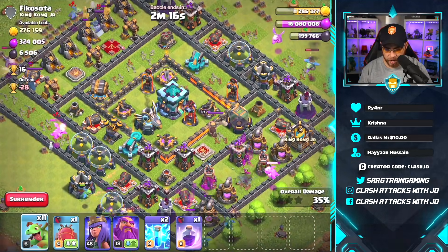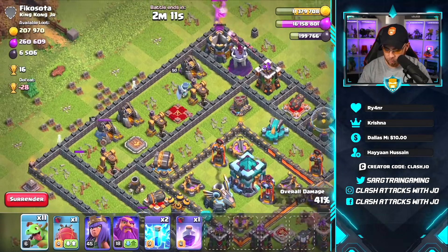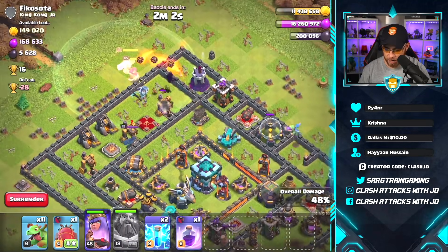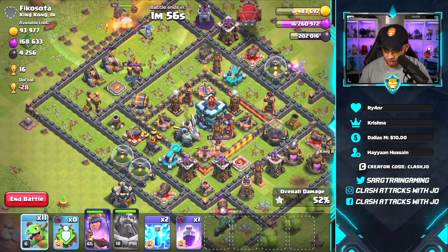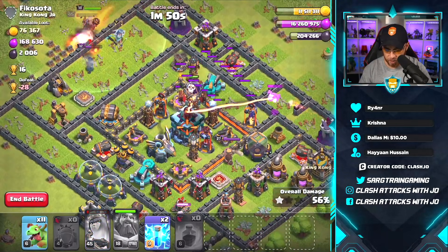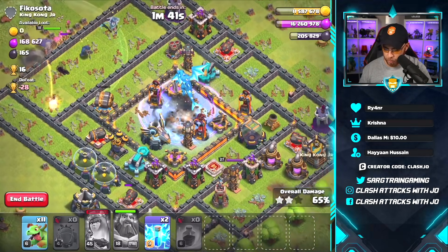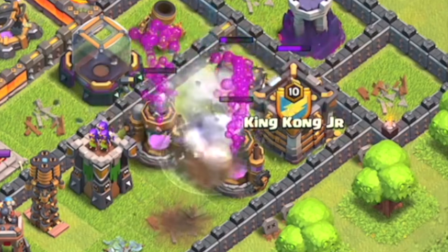I think I destroyed the air sweepers already. Queen was almost dead — the queen was successful! Let's send queen versus queen and the grand warden with her to destroy these buildings. Accidentally clicked the warden early, but the battle blimp is sent into the center of this base. The dark elixir has got to be right there. Battle blimp is on target — let's get rid of that town hall. Come on electro dragon, you're strong enough.